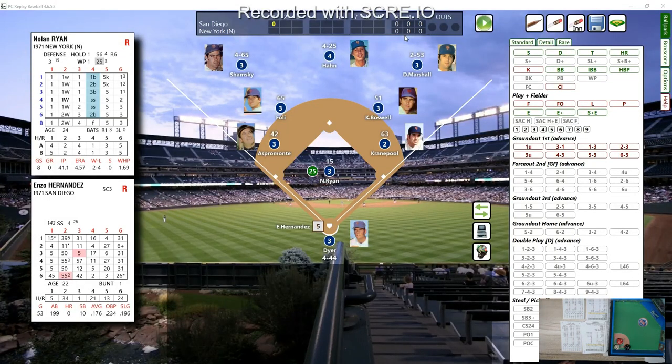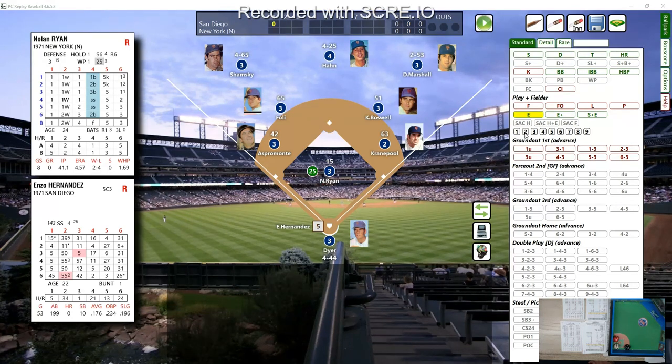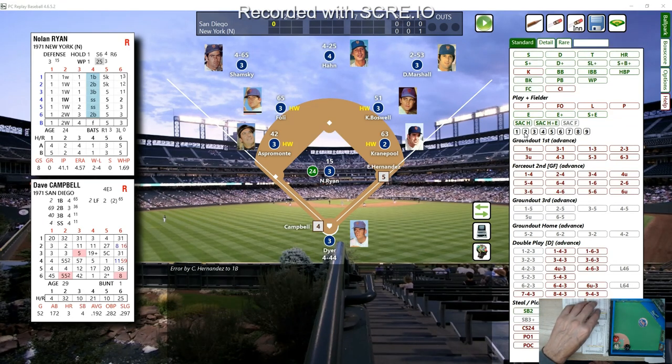Enzo Hernandez is a right-handed hitter and that's a 54 chart — immediately it says go to the wild chart. I pull a card, it says go to wild chart, so we pull another card and it says go to wildest chart. Oh boy. With the bases empty it's going to read catcher interference on batter swing — it's going to be E2 and the batter takes first. Catcher interference.